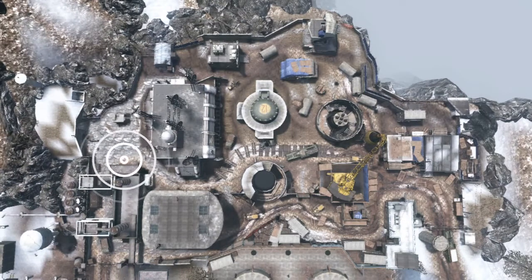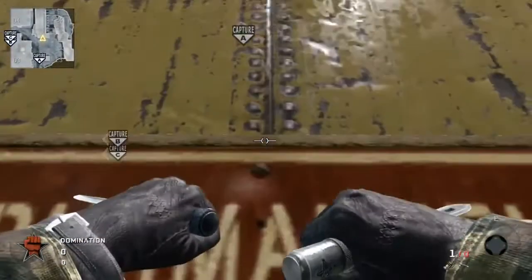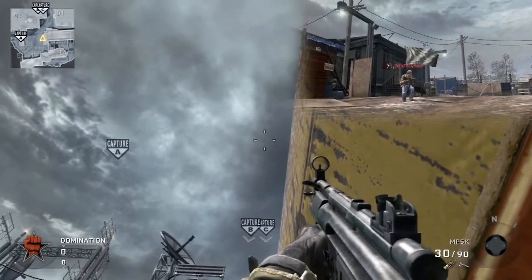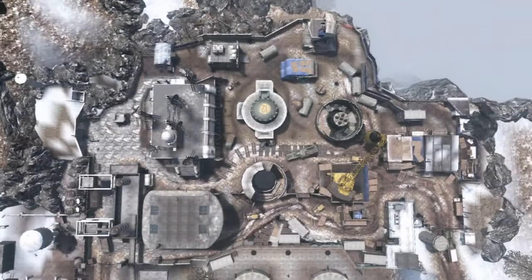The first spot is a ballistic knife shot to the C flag from the A side spawn. For this you need to go to the left of the map as shown with the white marker. Once you spawn, go over to the right where the red sign is, go up to that wind line with the rivets, then look above the C flag and shoot your ballistic knife — it'll land right on the C flag and take out anyone capping it.